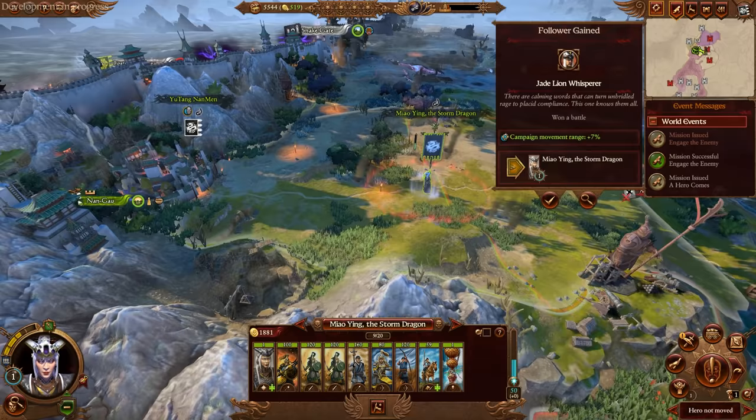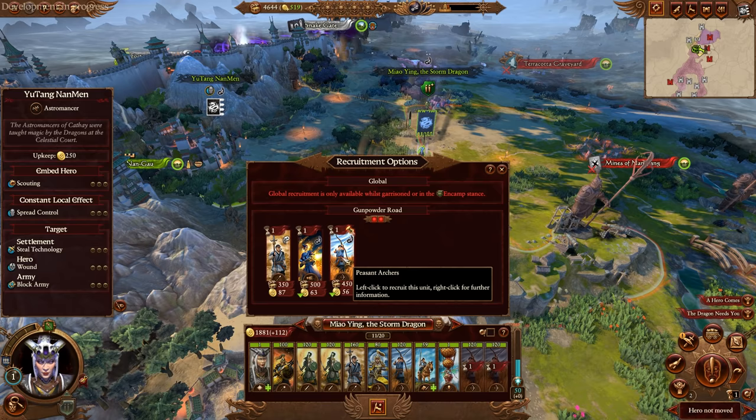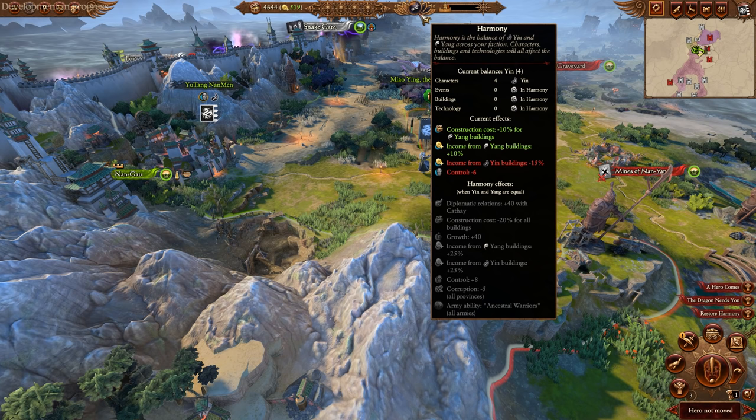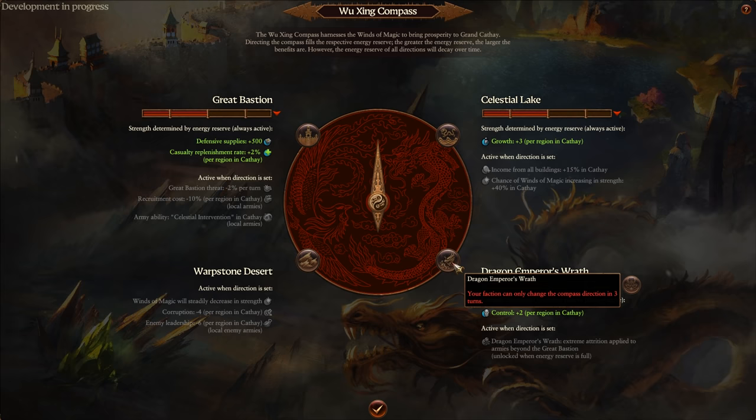We might even try and extend into the Warpstone Desert, maybe slightly north as well. Once we've got a big enough army, we'll start reinforcing the Great Bastion — we've got the Snake Gate and a couple of other gates to the north which we'll need to protect to stop Chaos forces swarming over. Now we can see the Great Bastion threat that's been ruined. We've also got the Harmony mechanic here.